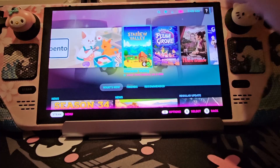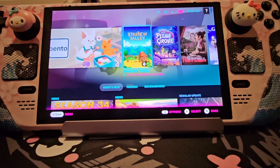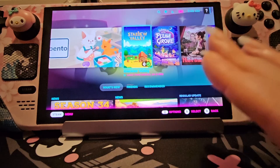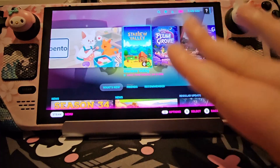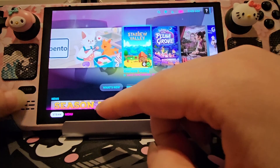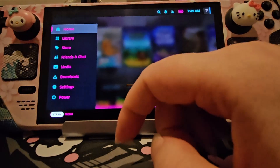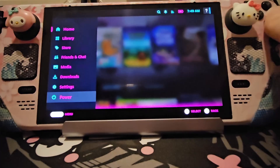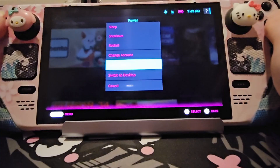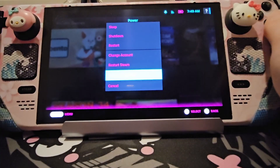Here we are on the Steam Deck — I'm sorry I'm having to film like this. I tried to dock it to OBS on my PC but when you go into desktop mode on the Steam Deck it was refusing to show up on OBS, and apparently it's something to do with the software. So right, you start here from your home screen, your gaming home screen, and you want to hit your Steam button and go down to power.